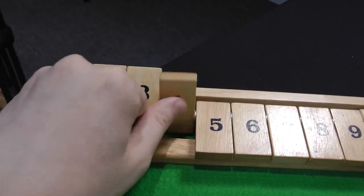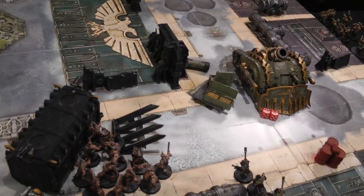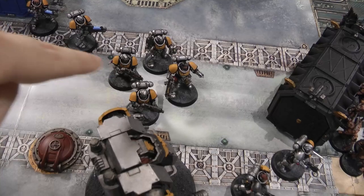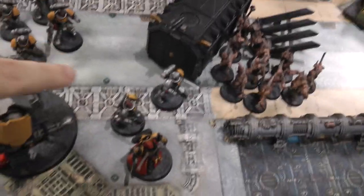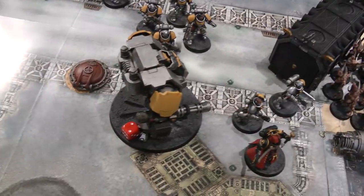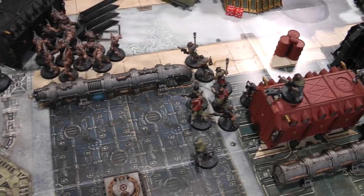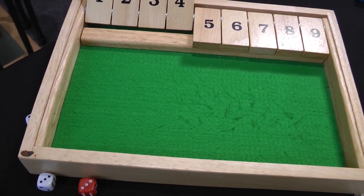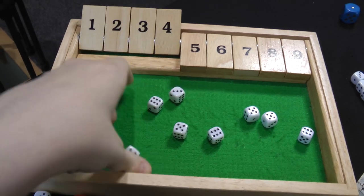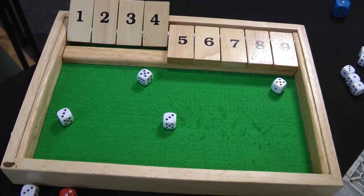Space Marines turn four. The Hellblasters reposition to see the Plague Burst Crawler while staying within six inches of the Dreadnought. The Dreadnought stays put to maintain accuracy. Intercessors move up on the Cultists. Will uses Wisdom of the Ancients again. The Intercessors shoot the Cultists — eight shots in rapid-fire range hitting on threes, eight hits, four wounds — four dead Cultists instantly with no saves.